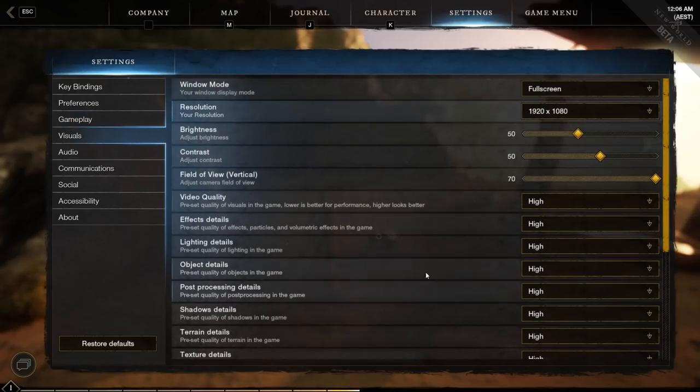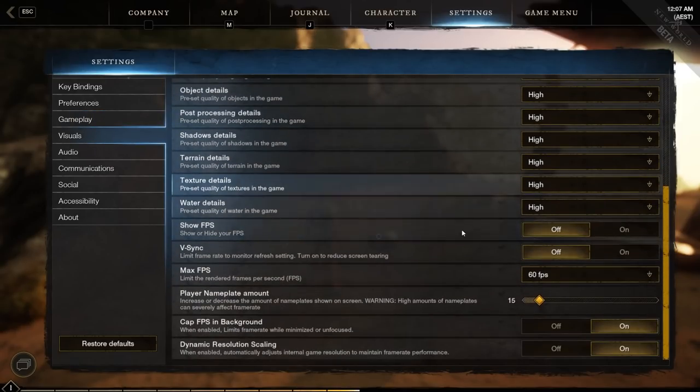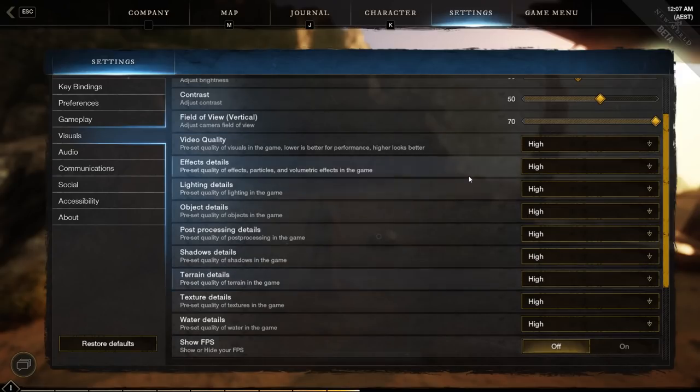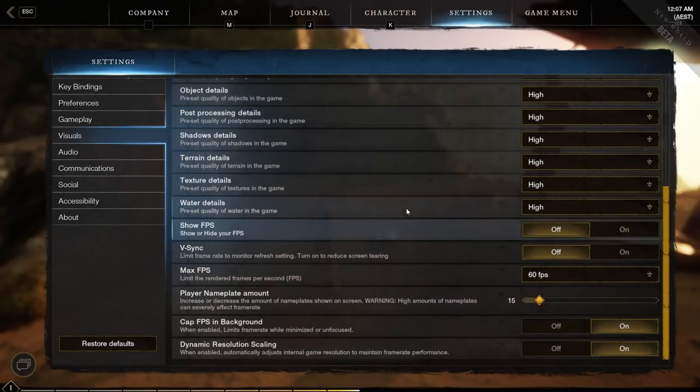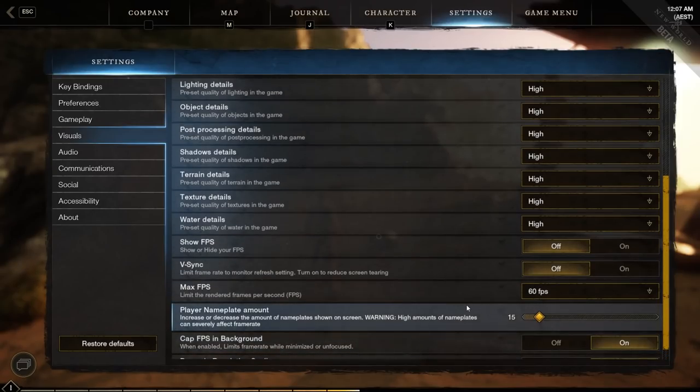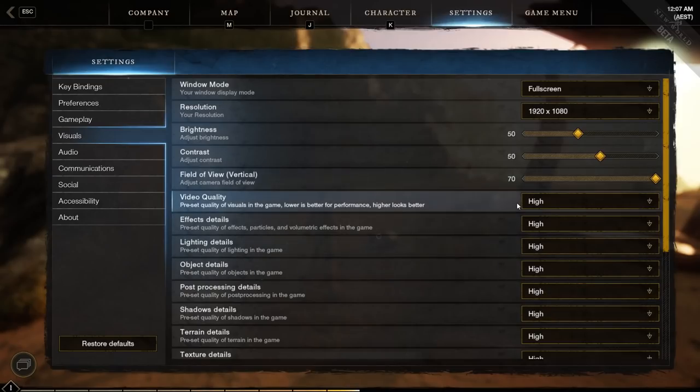Visual settings are obviously preference — I'm just running it on high. From what I've found, there isn't really that much difference in GPU strain between settings. It makes a difference but not as much as I thought, and visually it also looks relatively similar unless you go really low. You have extra settings like cap FPS in the background and dynamic resolution scaling, which could be useful. I lock my FPS to 60 for now because my current monitor doesn't support more anyway.